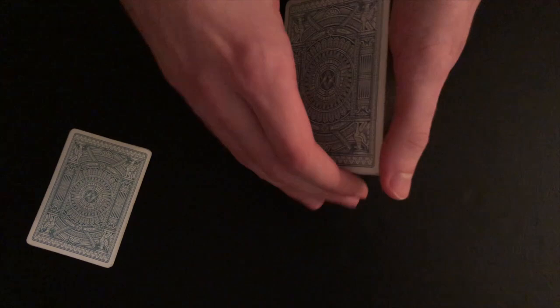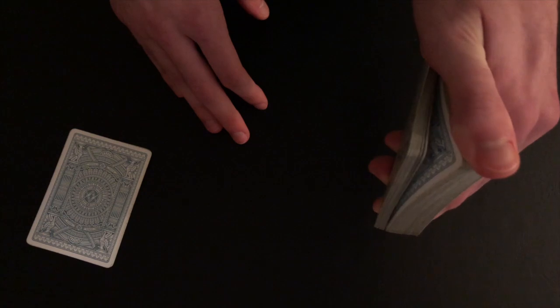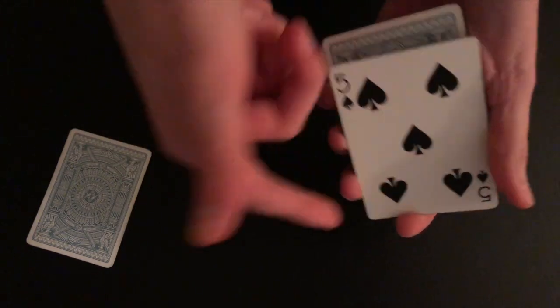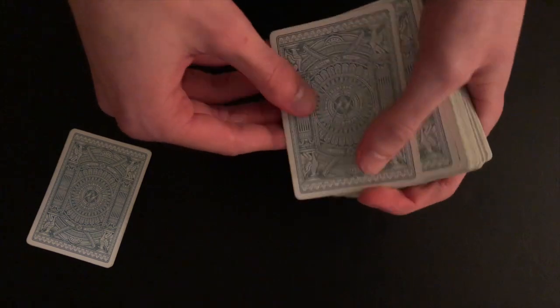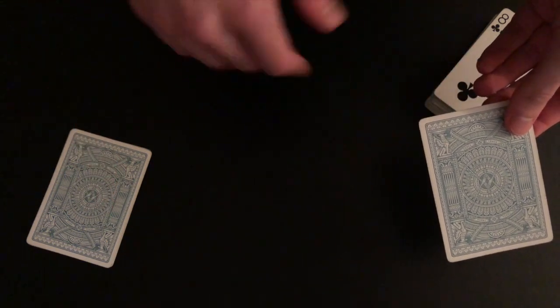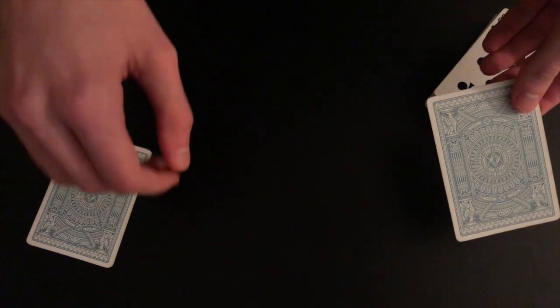So I need spectator number two to choose another random card, which will represent a random suit. We'll just have them say stop anywhere — let's say right about here. And whatever suit this card is, we'll just use that suit. So we have the five of spades, so we'll use spades for this trick. Go ahead and hold on to this card, spectator number two. So you chose a spade — that was a completely free choice — and you're holding on to the four jacks.